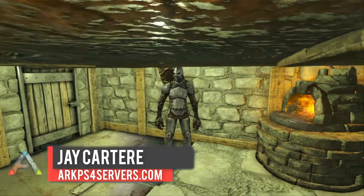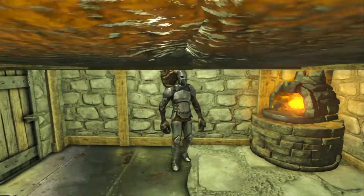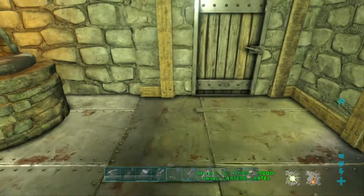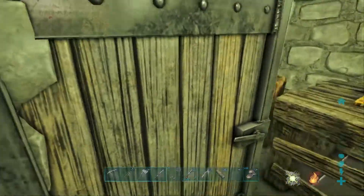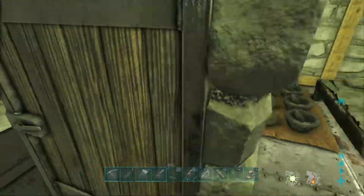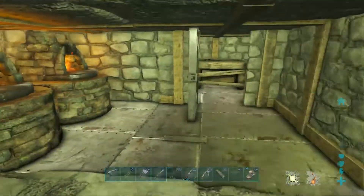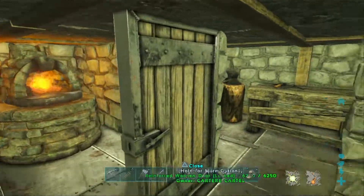I'm JCartere from the ARK PS4 servers website and the Cartere Cartel cluster. As you can see, we've made a few upgrades — I've got flak armor now because I had all this metal. I have foundation inside here; I actually overestimated how much I needed for one area and underestimated how much I needed further out. We need six foundations, so two more and then we can foundation this up.